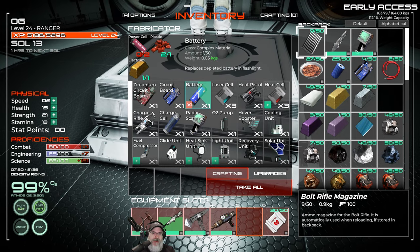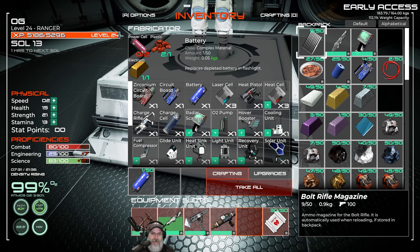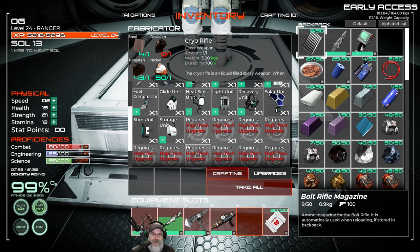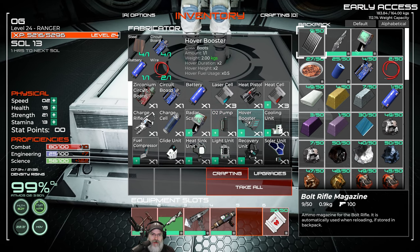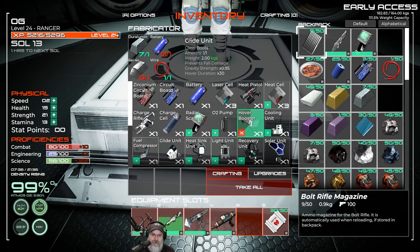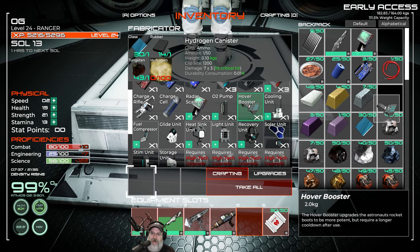Let's make two batteries. I needed four power cells — let's make this one first. We want to make the hover booster. Let's make the hover booster and we're going to test out the glide unit too. I just want to compare the two to see what the differences are.